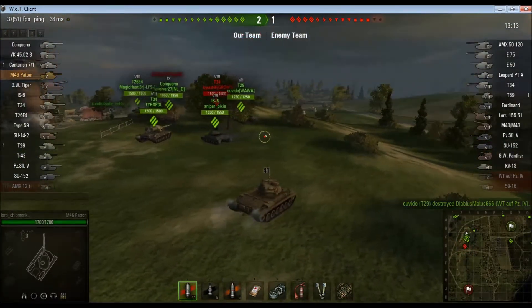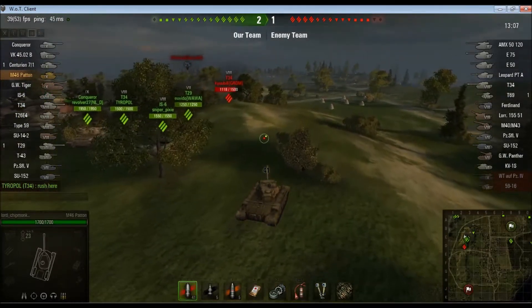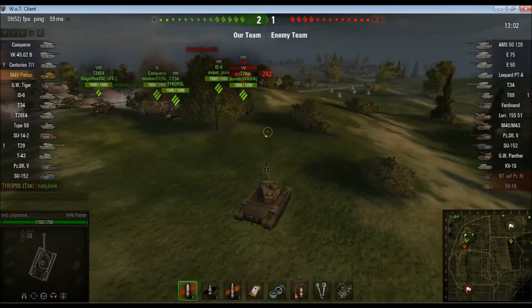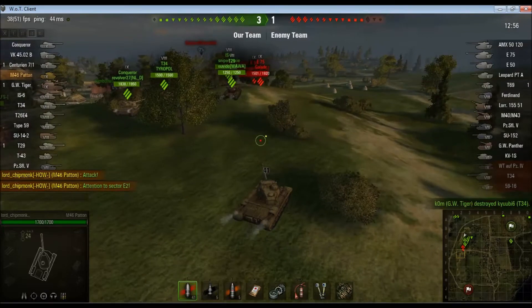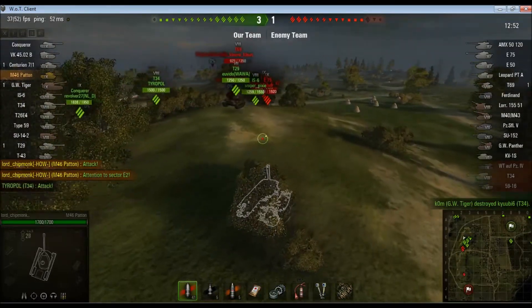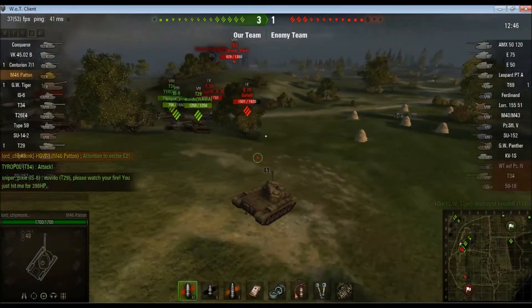Down there is a T34. There's also an E75 that we saw drive down there earlier on, so I want to be a little bit careful. Conversely, I'm slightly disconcerted by the number of our team that are bunched up here, and the enemy does have three artillery pieces, so we do need to be a little bit careful. Our artillery nukes that T34 into oblivion. T69 in the background. But our tanks appear to be going all-in with these guys and really going for it, so I'm going to back them up and help them.